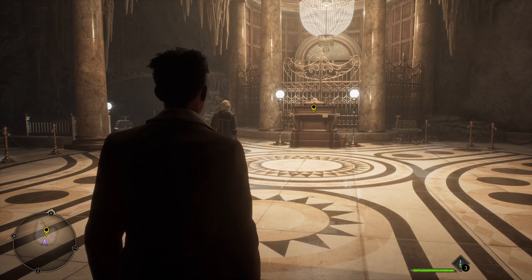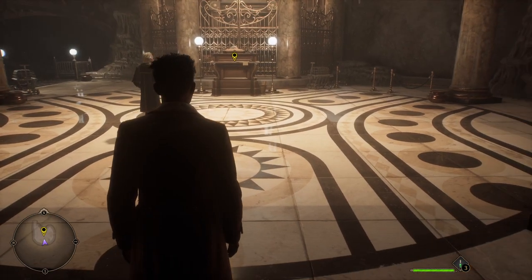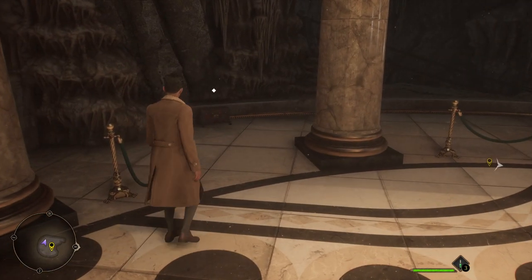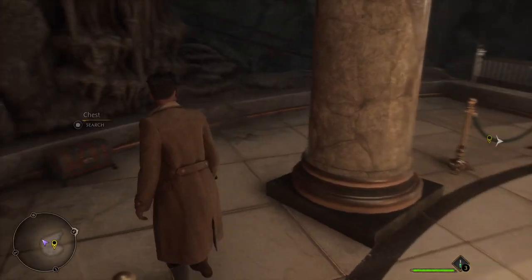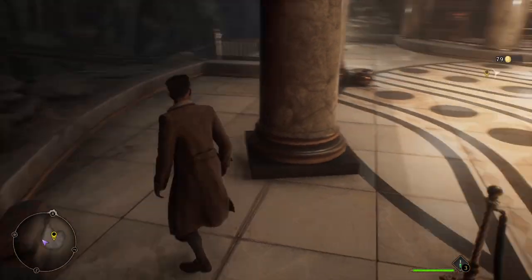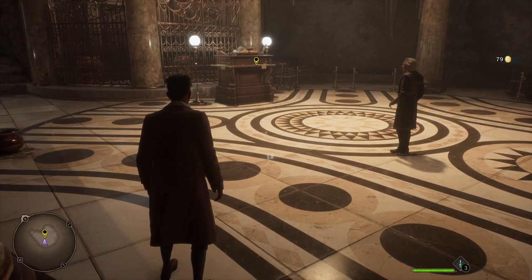Here we are at Gringotts Wizarding Bank. Once you enter this place you make a quick left and there it is — hidden in almost like a corner. It's not really a corner but it's hidden pretty well; they really blend in. We got ourselves our third chest, so let's go find our fourth.